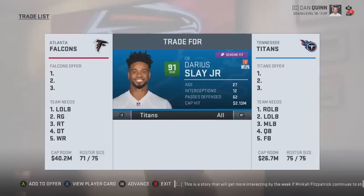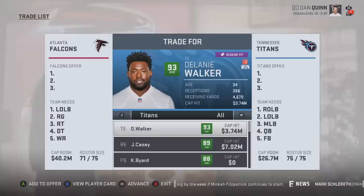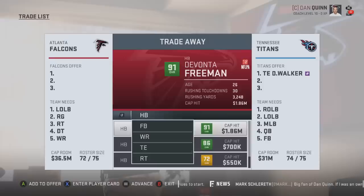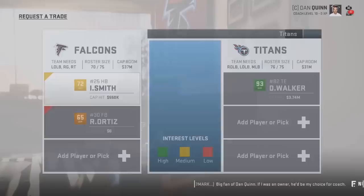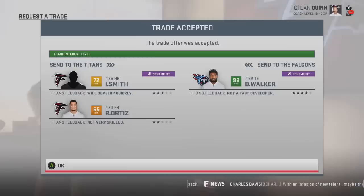Moving on to another older player - 93 overall 34-year-old Delanie Walker from the Titans. He will regress quickly, but he's still a superstar tight end to plug in, especially if your team desperately needs one. It doesn't take hardly anything to get him: Ito Smith, a 72 overall running back, plus a 65 overall fullback Ricky Ortiz, submit it through and it was accepted. A 72 overall running back and a 65 overall fullback for a 93 overall tight end - that is insane.